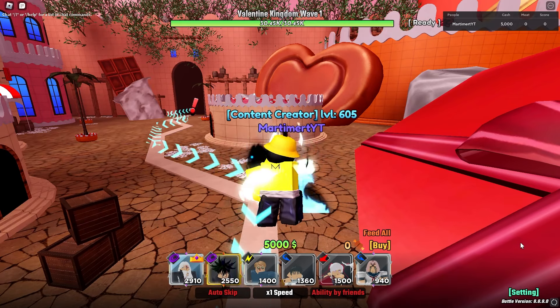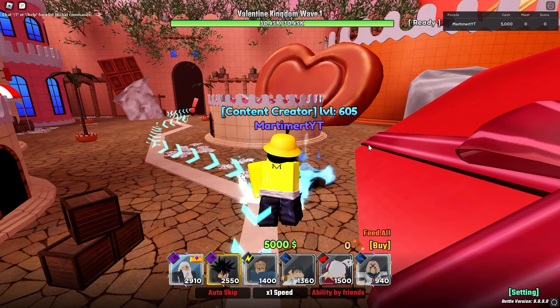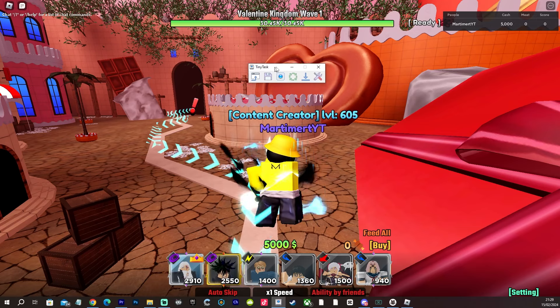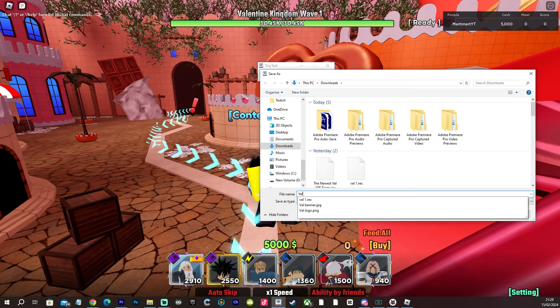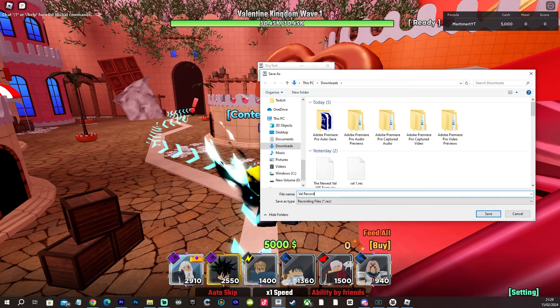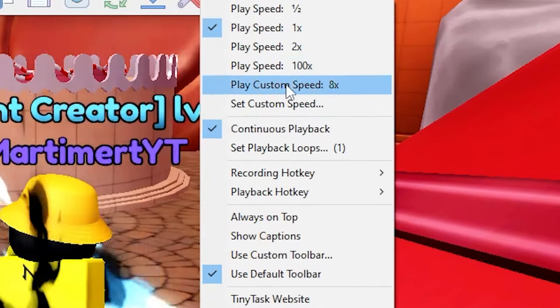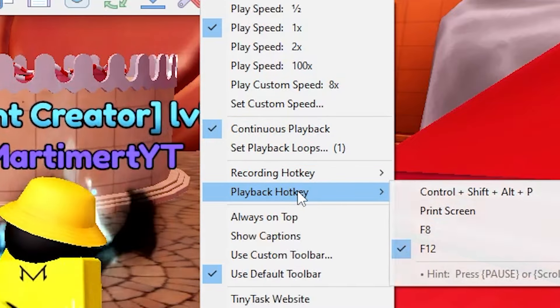Keep spamming skip until your recording says 1 minute 30 seconds if you're on times 3. If you're on times 2, wait 10 seconds after you see the skip button, because sometimes it takes longer to load in. When you hit 1 minute 30 seconds — or the equivalent on times 2 — press F8 and save the recording.